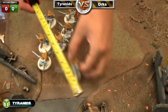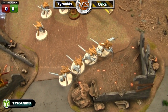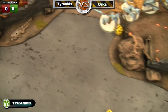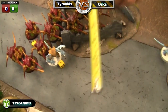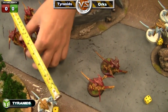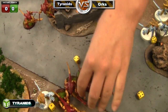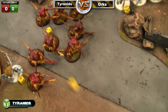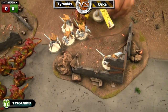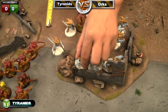They're going to move up to the edge of it — six inches out. I'm going to put your warlord up front; he's down to one wound. He can't make three-up saves. And they're going to run — three inches. And the other squad runs five inches. They jump into cover for a four-plus cover save.